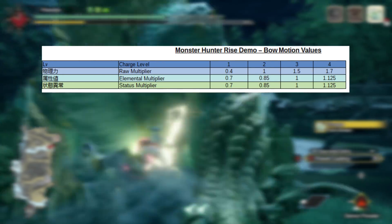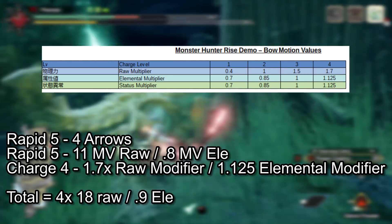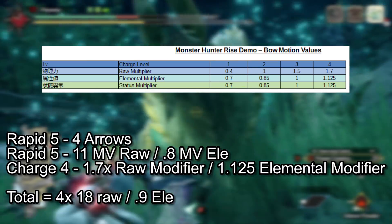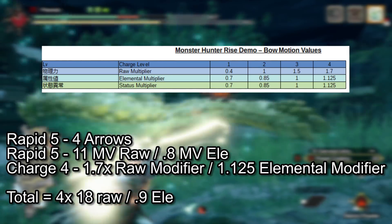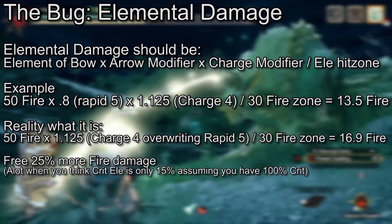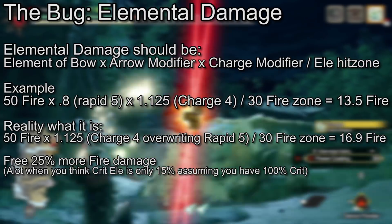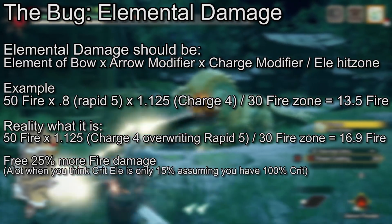For example, rapid 5 has a motion value of 11 and an elemental modifier of 0.8. Rapid 5 fires 4 arrows, so you get 4 arrows at 11 raw and 0.8 element. But if you're on max charge of 4, you get 4 arrows at 18 raw and 0.9 element. Now the bug for bow damage occurs during the charge — right now the charge modifier is completely ignoring the shot modifier. So instead of getting 0.9 elemental damage on rapid 5 charge 4, you're getting 1.125.